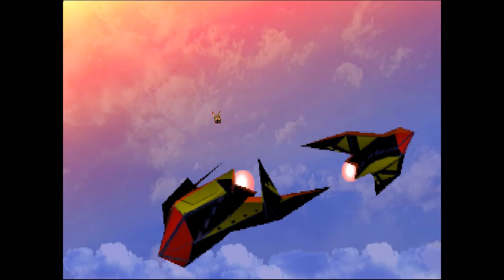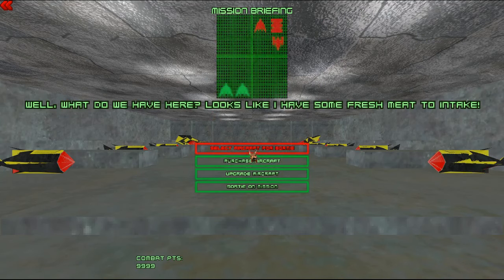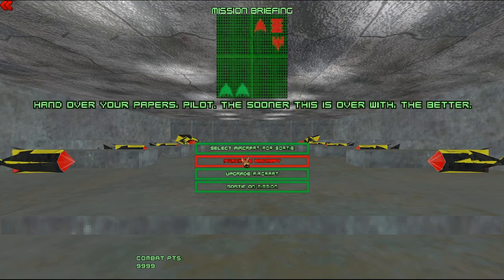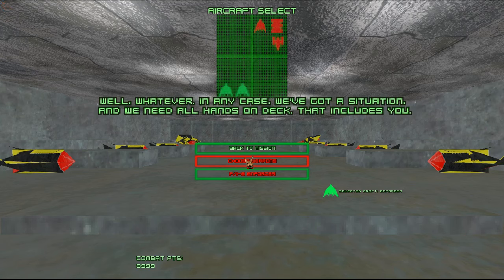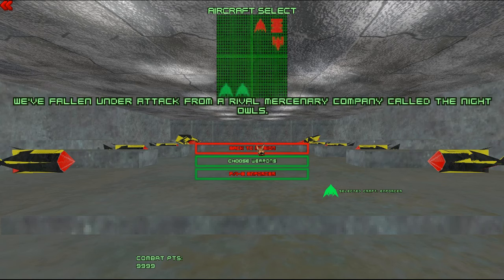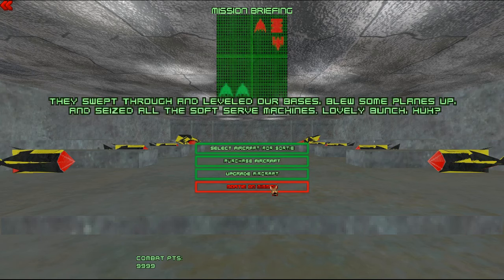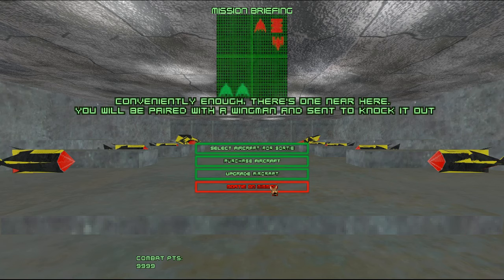Let's go into the actual campaign, shall we? Well, what do we have here? Looks like I have some fresh meat to intake. Your name is... Carniflex? Are you for real? Well, whatever. We've got a situation — all hands on deck, that includes you. They swept through and leveled our bases, blew some planes up, and seized all the soft-serve machines. Command is mobilizing us yellow jackets for a counter-offensive, starting with their local bases. Conveniently, there's one near here. You'll be paired with a wingman and sent to knock it out.